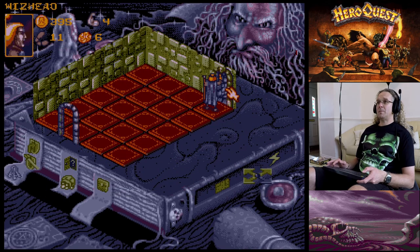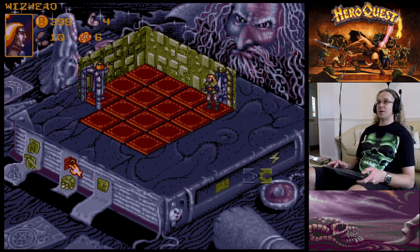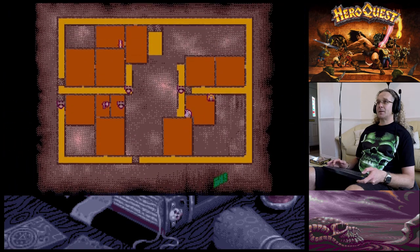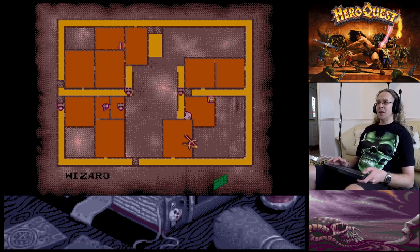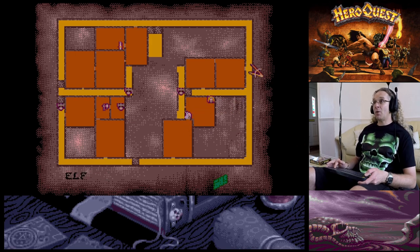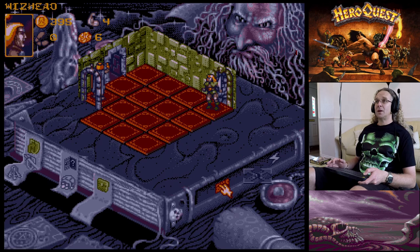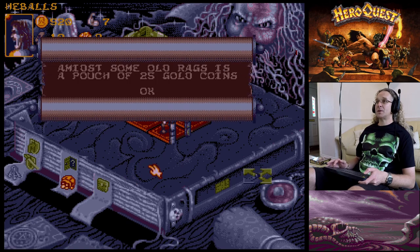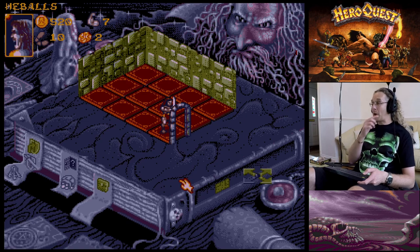Moving into the next room and searching for traps - 'A secret door creaks open in the wall!' Now the Elf and Wizard are both in the same room. I thought we'd gone to a dead end but there's a secret passage connecting back! This is exactly why you need to find secret passages - otherwise we would have had to go all the way around.